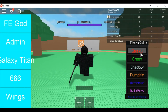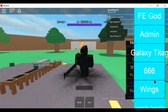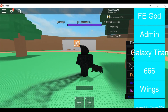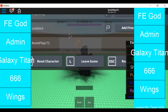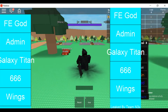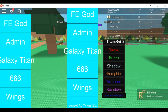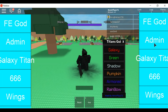I will not be able to go into the galaxy Titan because I'm already a shadow, but the galaxy Titan does work. I accidentally flipped it again and it does not let me reset my character. You can go to god mode and it will actually give you god mode, and if you click admin it will give you admin — you guys can see it right there at the bottom. This is leaked by team in 3x.